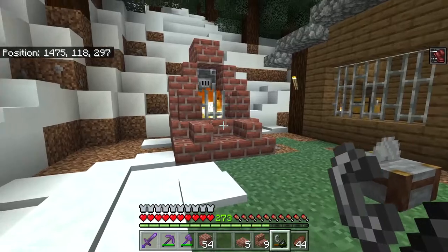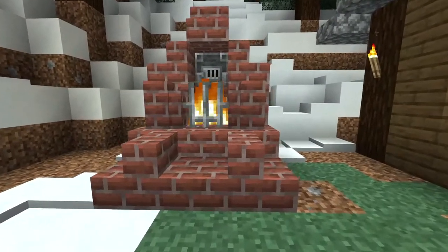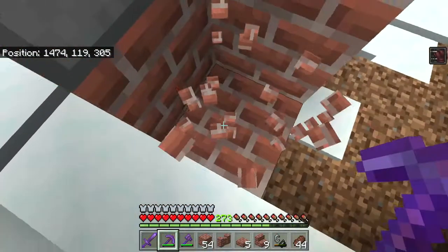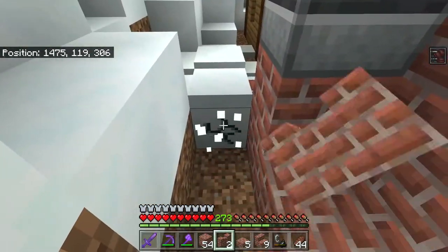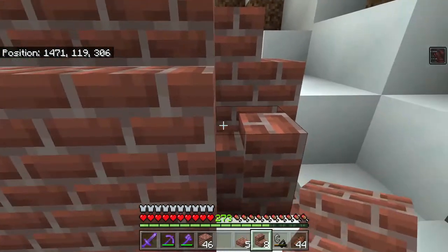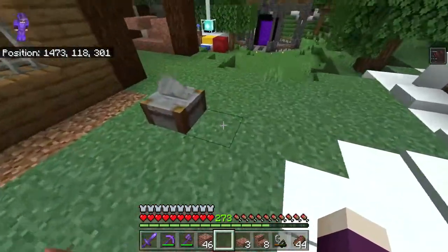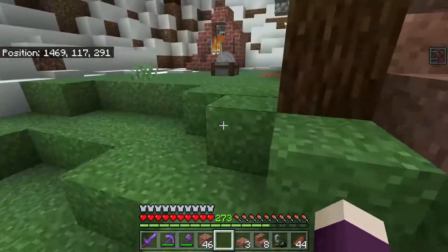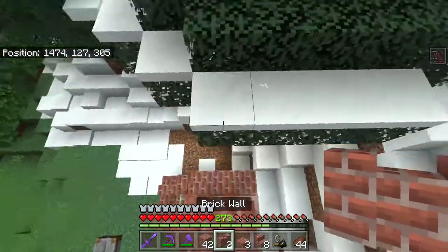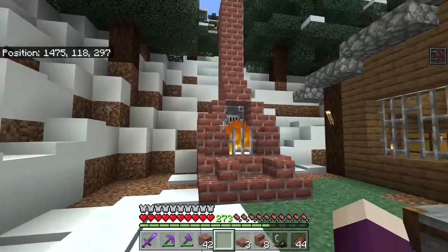Now I can light that up — and how cool is that? This is very similar to a forge I built in my villager base at the end of Season 1, just slightly modified. I'm going to surround the furnace on all sides with stairs, top the walls with some stone slabs, and then climb up on top to build the chimney — going up about four more blocks with two walls on top. That looks good — I like it.